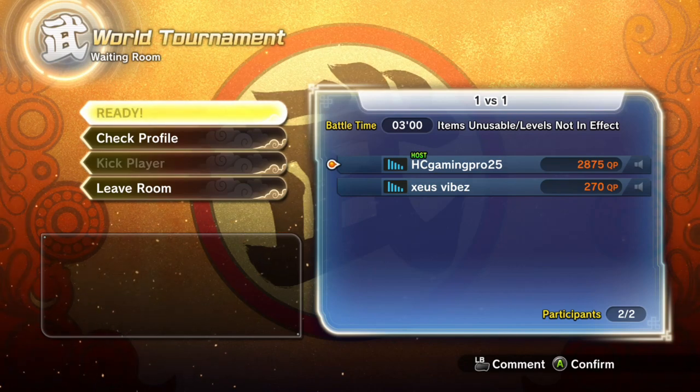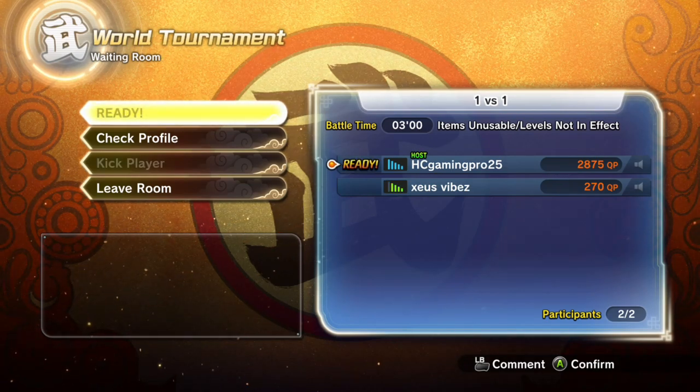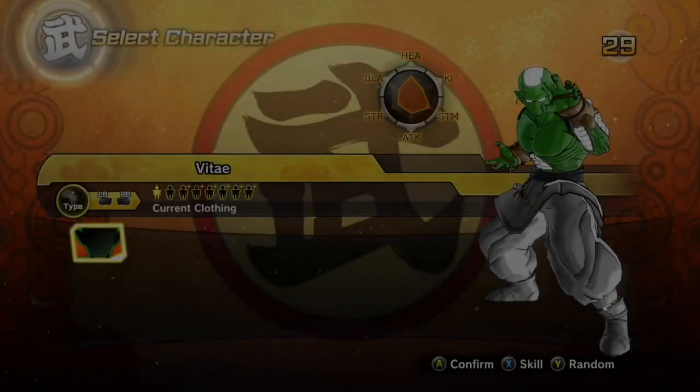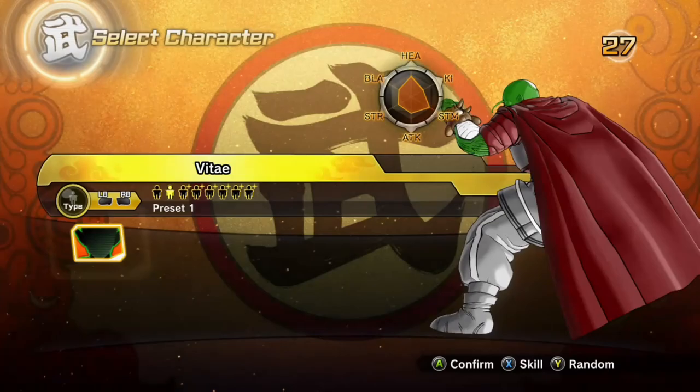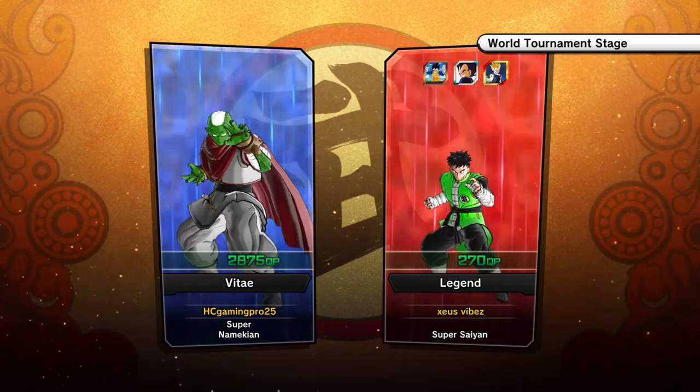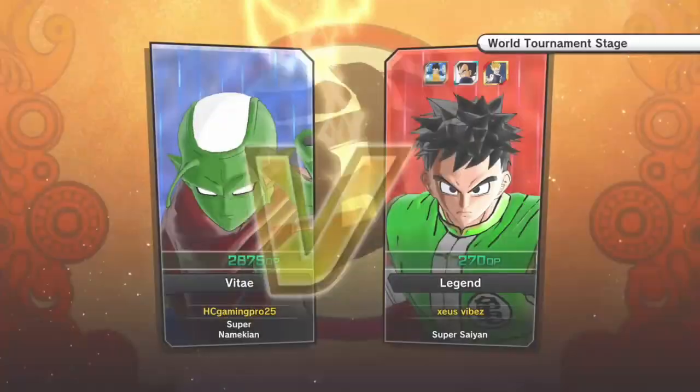This is xvibes — zxvibes, don't know how to say his name. 270 QP, let's go with this build just to change it up a little. Didn't really use much of my moves. Oh, it's the same guy! My bad guys, I didn't realize — I thought it was some different guy.